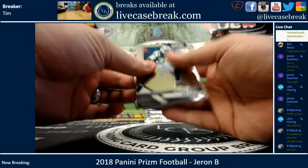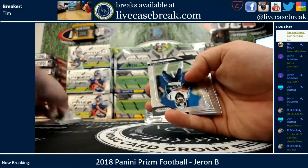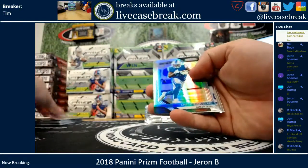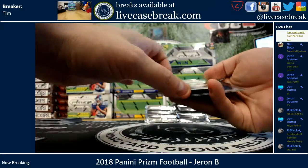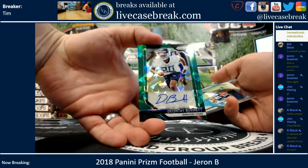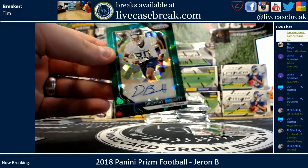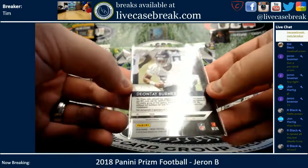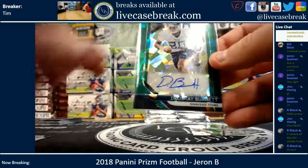Kid Reporter card. My boy Tyrod Taylor. There's your first Prism — Amir Abdullah. Your first auto: Deontay Barnett for the Titans, orange or green crystals. That is 16 out of 75. These have almost like the 2018 Bowman look. I like that style on this year.